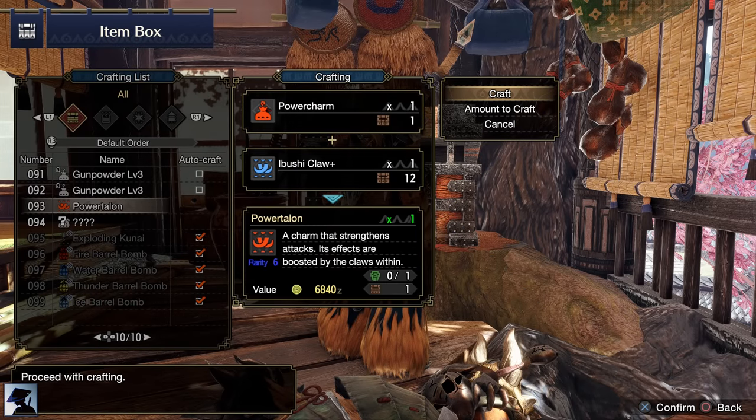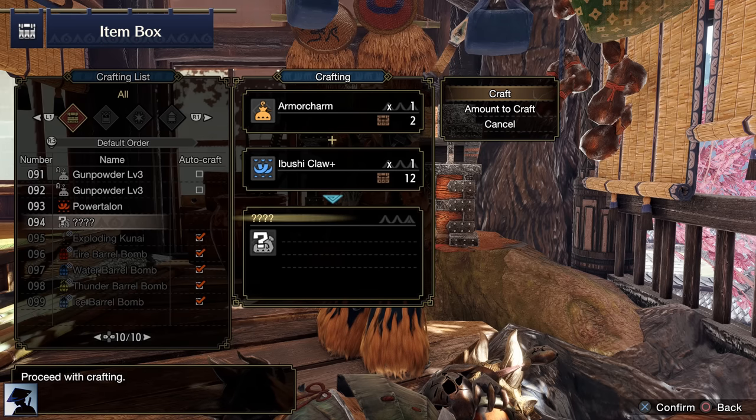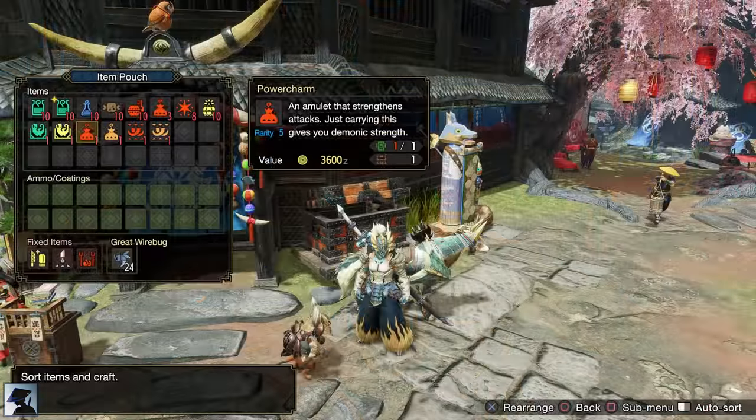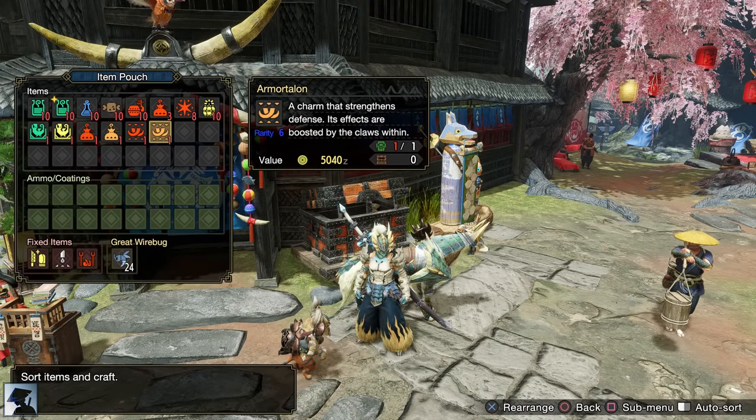First of all, an important note. Make sure to craft the Power Talon and Armor Talon after you fight Ibushi in high rank, if you haven't done so yet. Put them together in your pouch alongside the Armor Charm and the Armor Talon to increase your defense and attack.